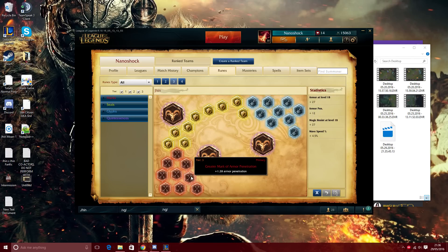The reason I go Armor Penetration marks rather than AD is because while AD scales nicely, armor penetration works beautifully with the execute damage of your ult — your fourth shot's damage mostly comes from missing health scaling, and that execute portion from 15% to 25% health is affected by armor pen, not AD. Most Jhin mains will agree on armor pen marks even if they disagree on everything else.